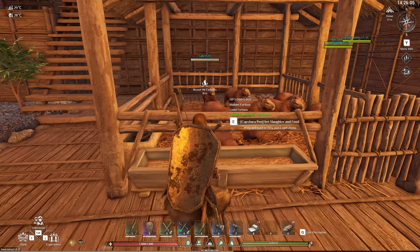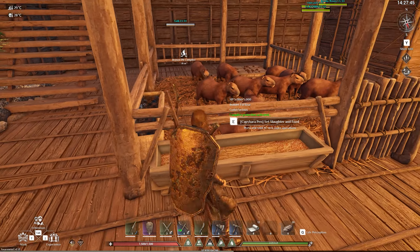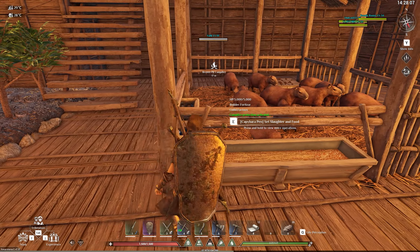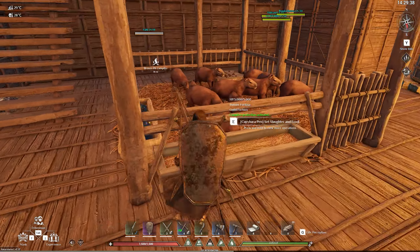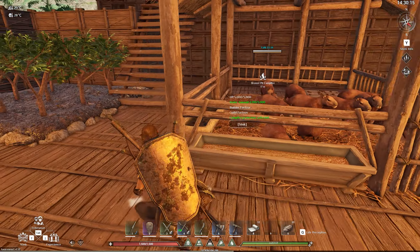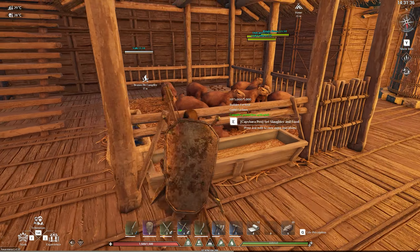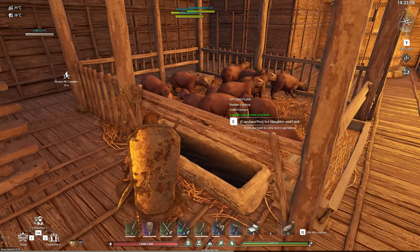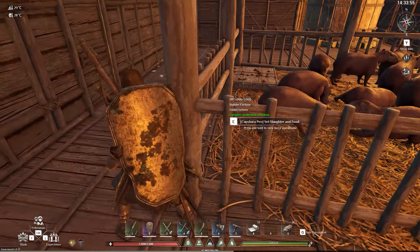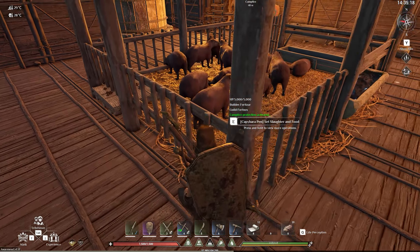Turkeys on the other hand are a little bit more difficult — I have never found a male turkey yet, so that's probably just unlucky on my part, but four turkeys generally give me more than enough for what I need. Capillaras give you a lot of meat so they're definitely recommended, and they also give you a lot of faeces so you can create fertilizers for your farms.